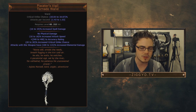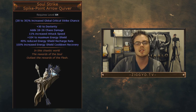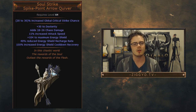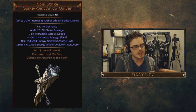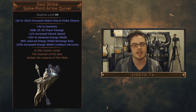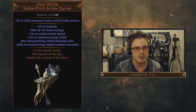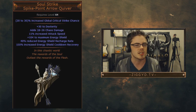That brings us to Soul Strike, a Spike Point Arrow Quiver. 'In this chaotic world, the rewards of the soul outlast the rewards of the flesh.' This is another one of those stepping stone uniques — a very nice when-you've-just-gotten-to-endgame item. At level 64, just before you get into maps, you equip this and it's going to carry you for a good 10 to 20 levels until you get a really nice rare quiver. It has dexterity on it, which is very handy for off-class bow users. It also adds 8 to 26 chaos damage — not a big deal, just a bit of extra damage.